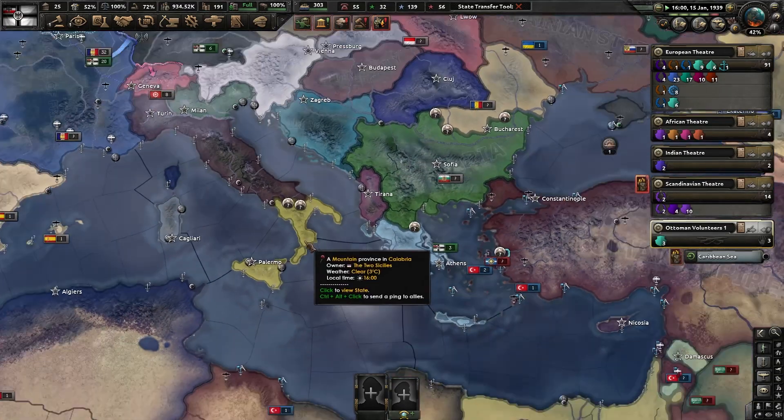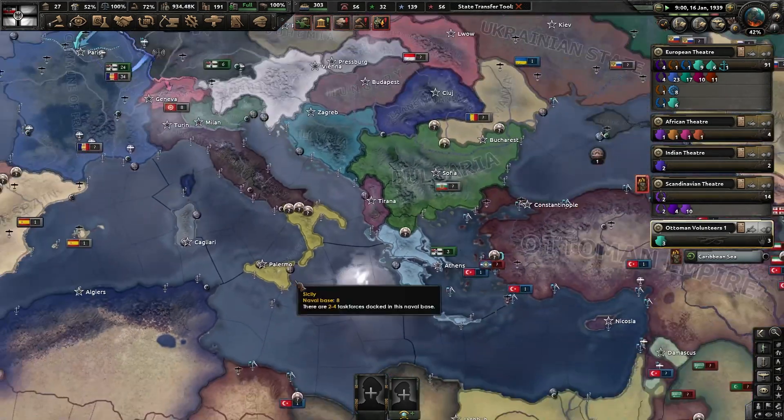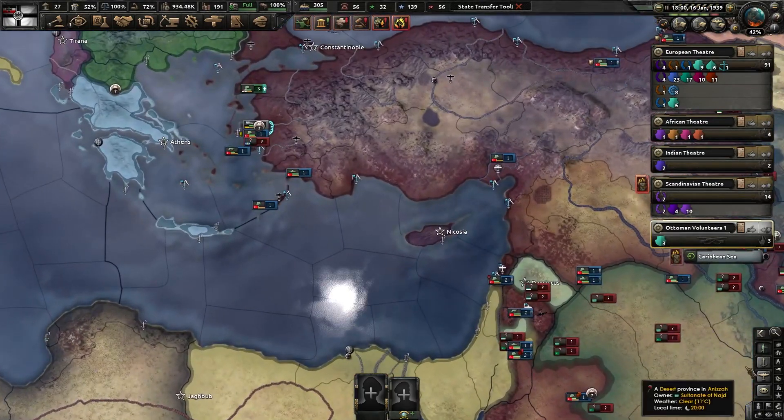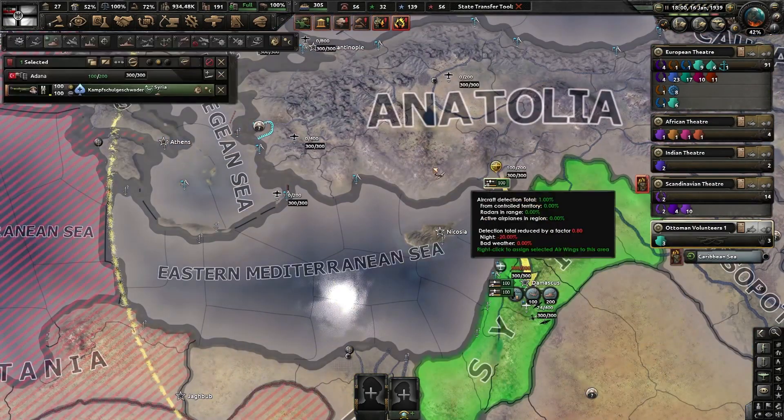The Republic of Italy is definitely going to win their war — unless they can hold a defense in Sicily. If Two Sicilies can hold one Sicily, that'd be at least some Sicily.